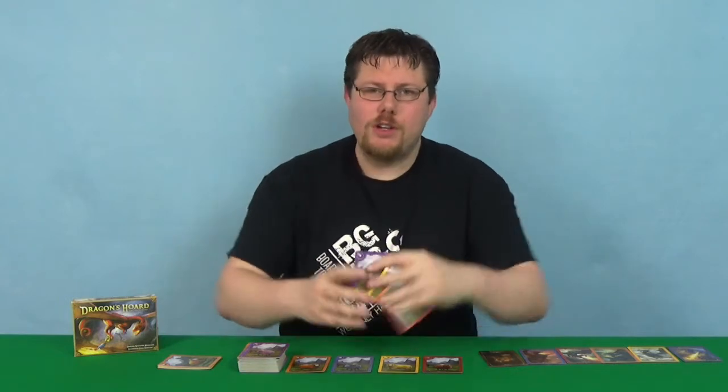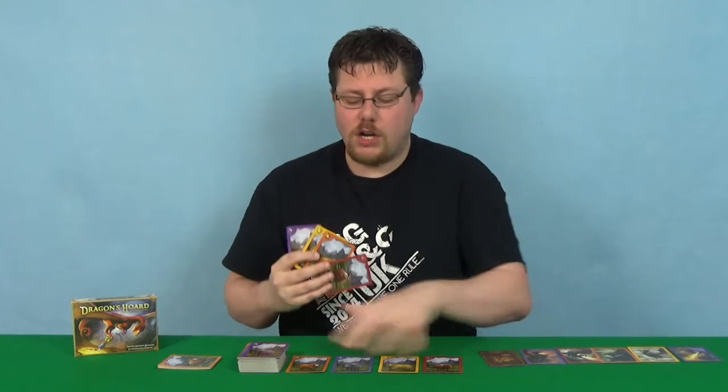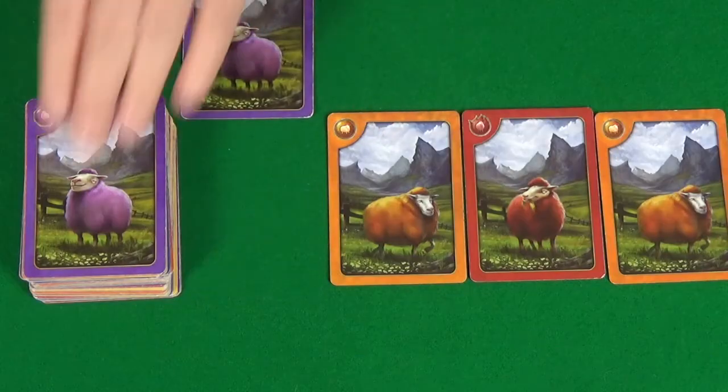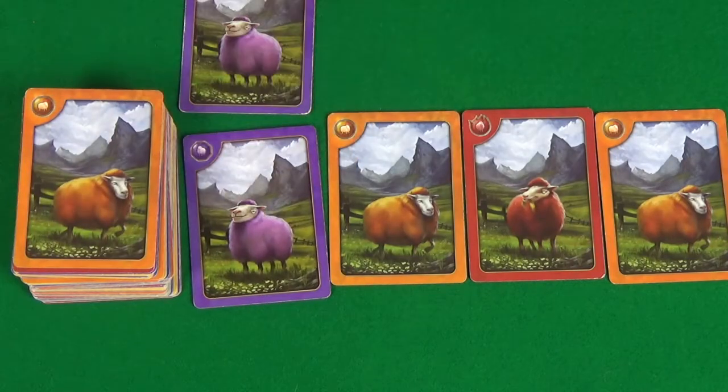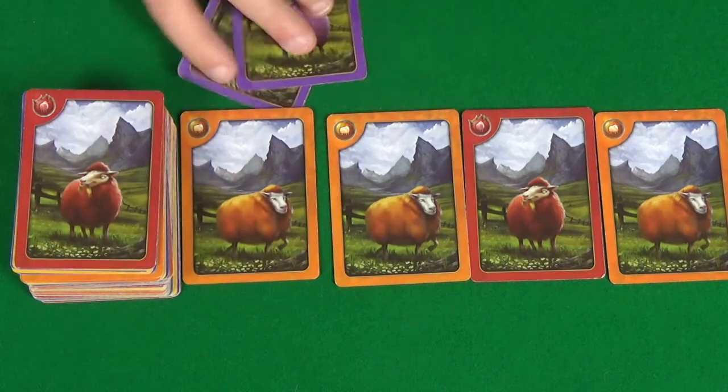The way the game works is you start with a hand of four cards, and on your turn you get to draw cards from the market or the top of the deck. You draw two cards without looking at them, and as you draw a card from the market it gets replaced from the deck.